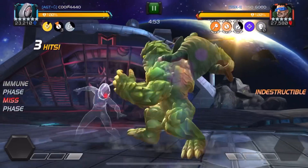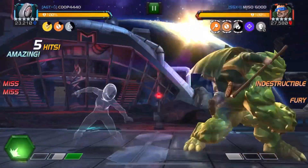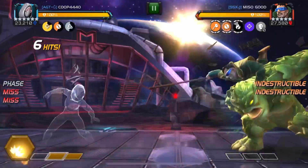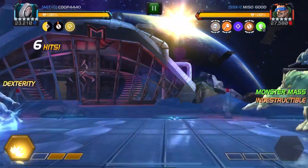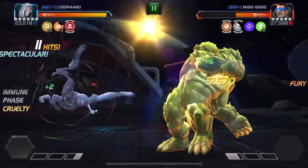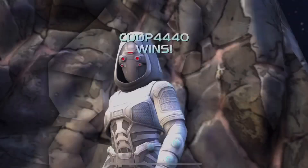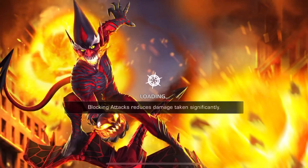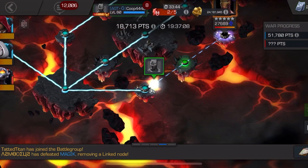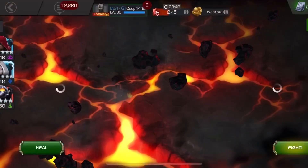First up is Hazard Shift Mole Man — he is a stubborn defender, so I'm making sure I only take a blocked hit when I have a Special 2 ready. I do something clever here: I evade one hit and block another, then do my full combo. The Special 2 with Hazard Shift up completely destroys him — that was over 170,000 damage on the Special 2. Super simple.